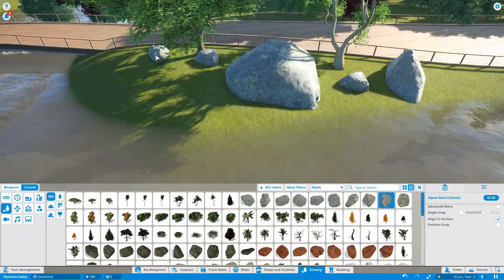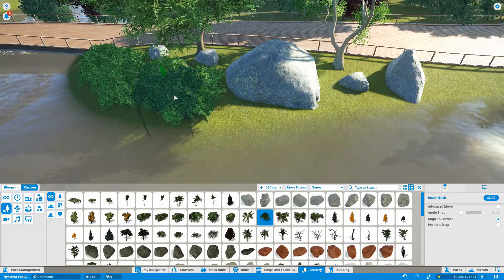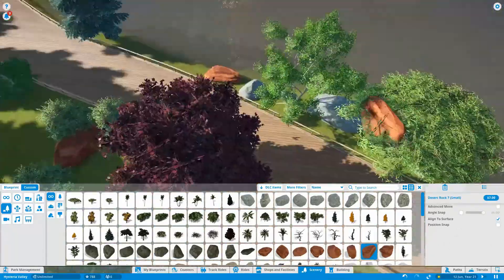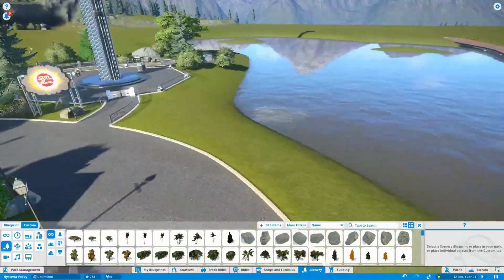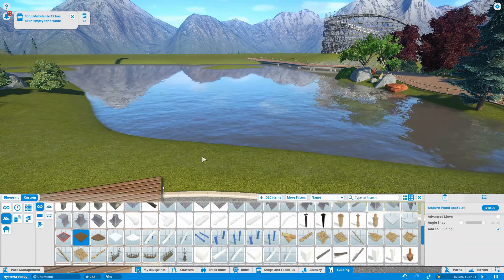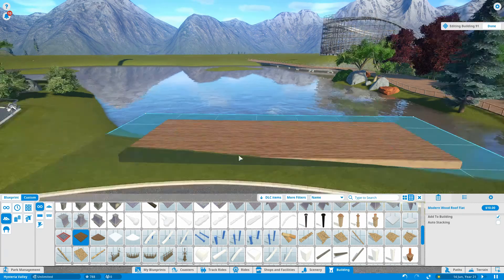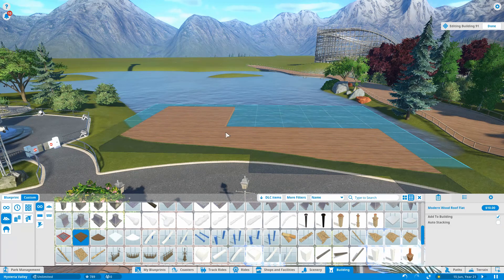It's a nice gentle boat ride around the lake - I imagine it like a swan boat or a Mark Twain style ride but on a smaller scale. It's also going to function as a transport ride, so I'm putting two stations in: one on this side and one on the other side of the lake. It's not the biggest lake in the world, but hopefully once guests are in the park they'll use it more for transport than anything else.